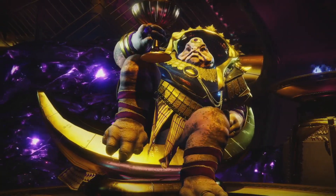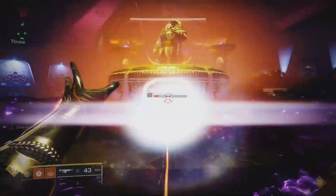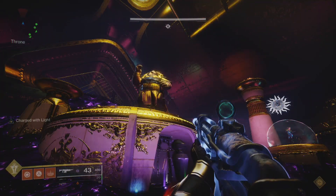Welcome to Emperor Calus' Royal Chambers. For this encounter, you'll need to split your team into two teams of three — one team in Void Room and one team in Throne Room. To start, shoot the cup out of Calus' hand. Once that happens, ads will start pouring into the room — go ahead and clear them out. Once you've cleared them out, everyone will get teleported to the Void Room.